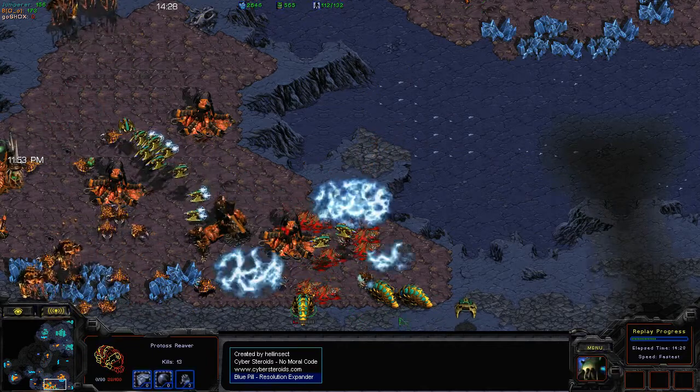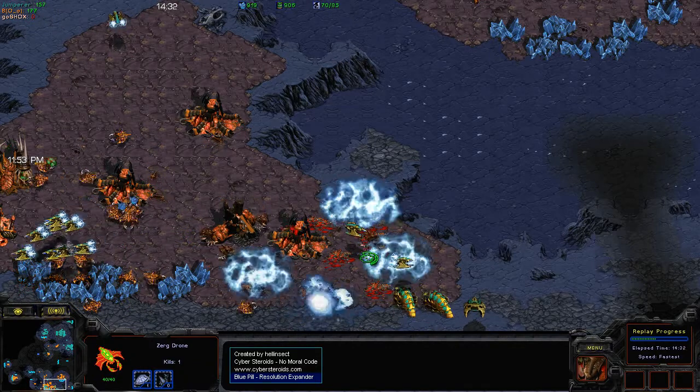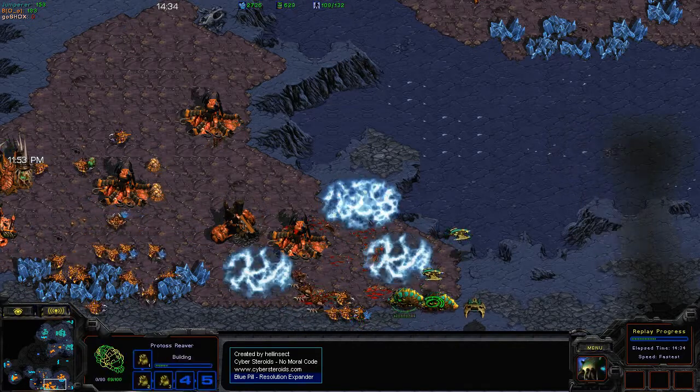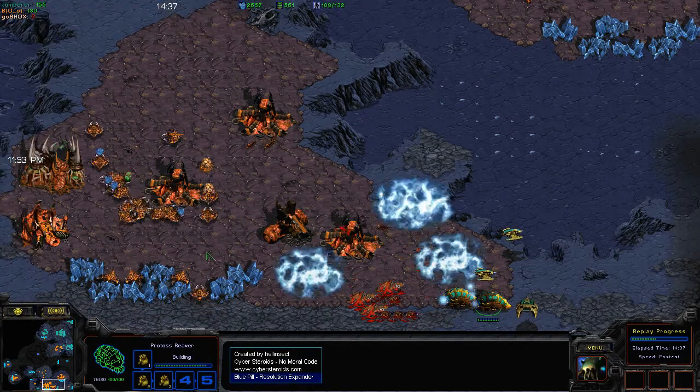We do have some more action going on in B-Face's natural, but Jumper's used some really nice disruption webs and has taken out a lot of Hydralisks and drones. Good scarabs too.